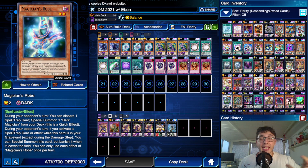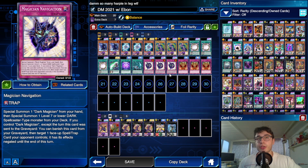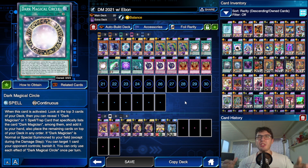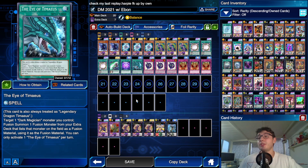The best case scenario is where you draw a Dark Magical Circle and a Navigation, of course. But thanks to Ebon Illusion Magician, it kinda resolves a problem of the deck. The main problem was that if your opponent manages to deal with your Dark Magical Circle, you actually do not have much to do — you cannot banish your opponent's cards, and you're pretty scooped. There's nothing you can do except Eye of Timaeus, but you cannot play three Eye of Timaeus otherwise the deck becomes brickey.